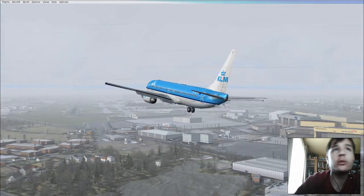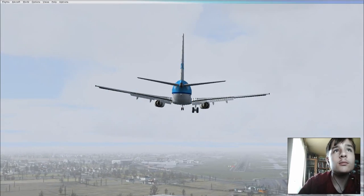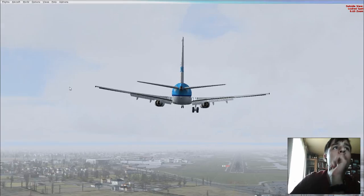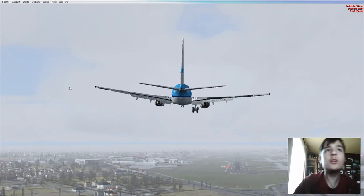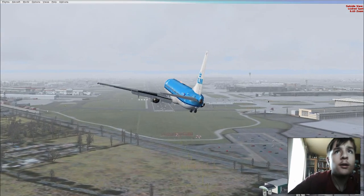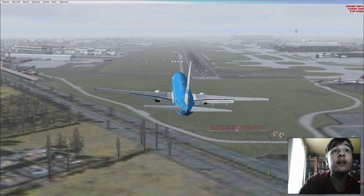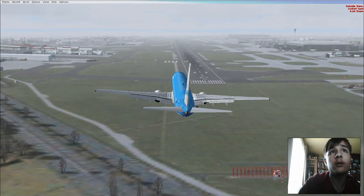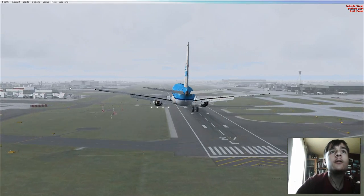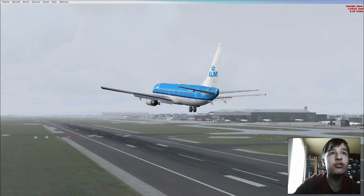Basically just to make sure the gear is going to collapse. Approaching runway two seven left. I'm going to let auto throttle maintain 140. And here we must really make sure that we don't land too hard, because if we do...